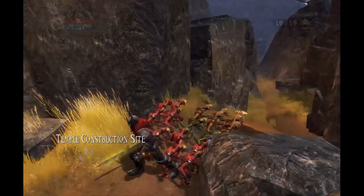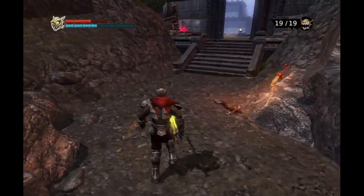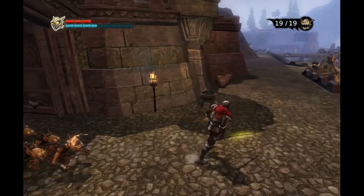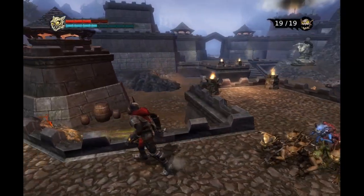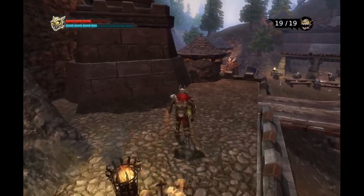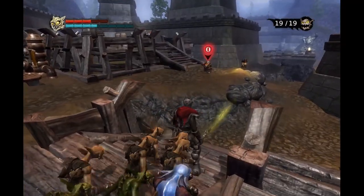Oh wait wait wait - that's the temple construction site, that's a new area! First of all let's just clear out this area first. Anyway, I think we should get back out, get reinforcements, because 19 minions is a little low - the number is not that good.